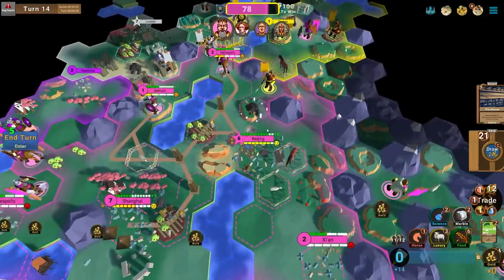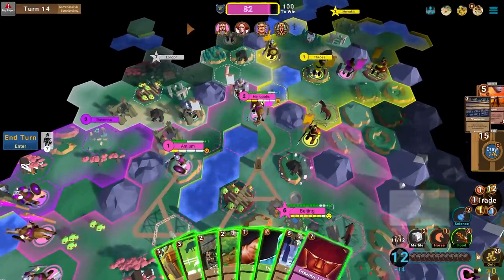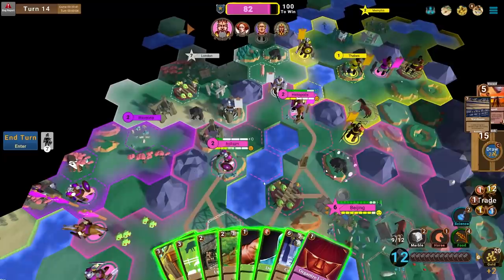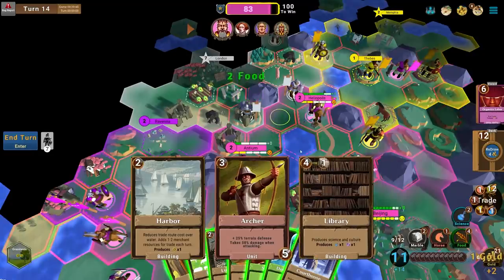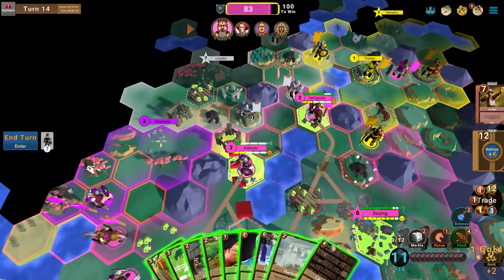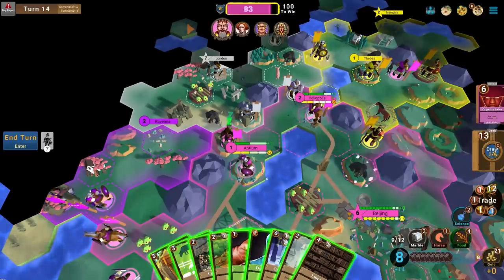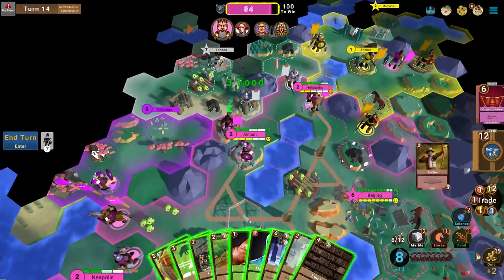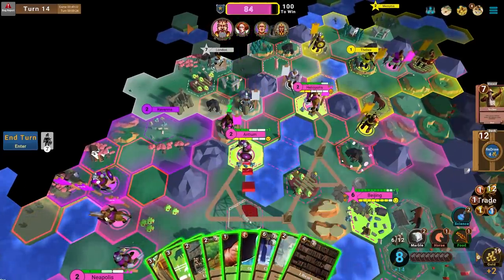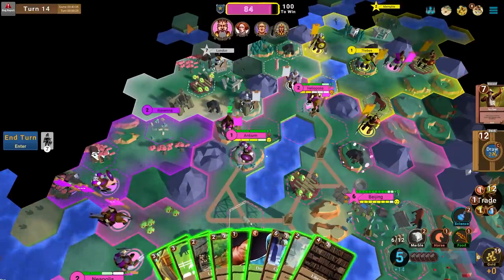Get all my luxuries in — they'll get auto-distributed to cities in need. A whole bunch of growth, great things happening. I'll grab food, put a couple of points into Antium, and draw some cards. An Archer is actually really good here. I can play a card in the Barracks — it doesn't actually use the city's production queue. Now I could play another unit. I put another Archer at the top of my deck — now I've got two more units in here.